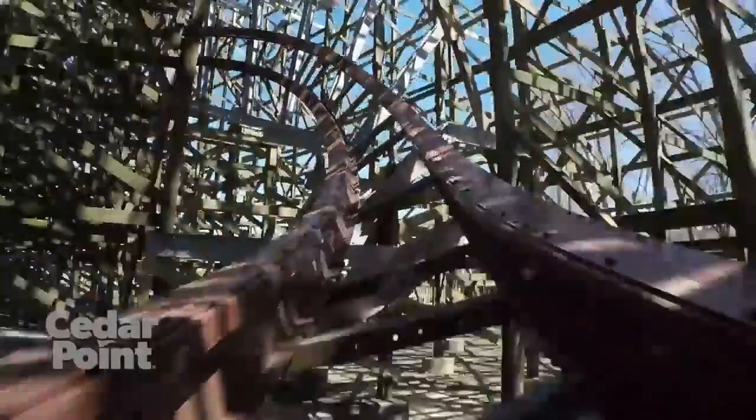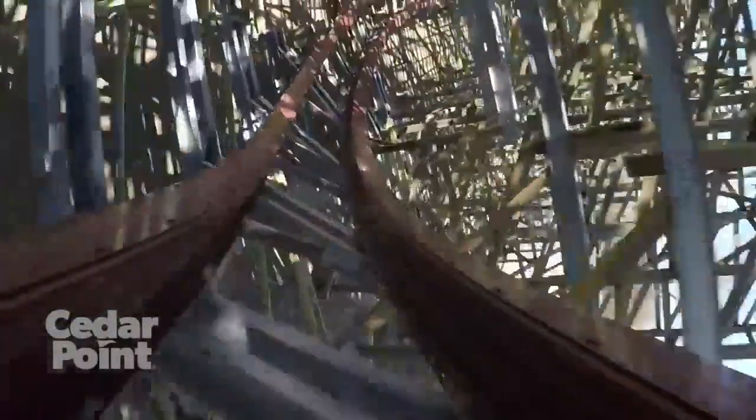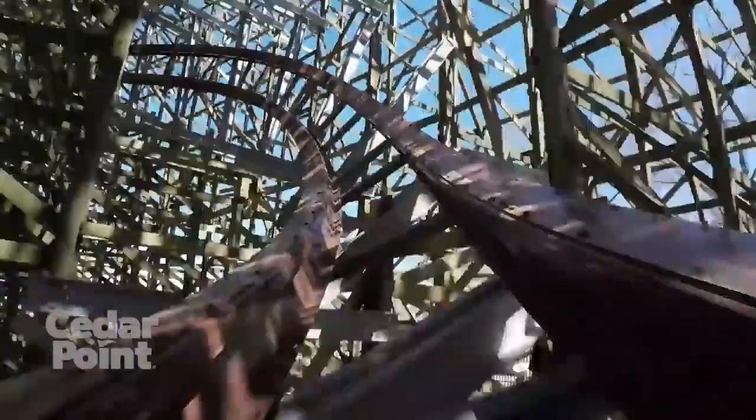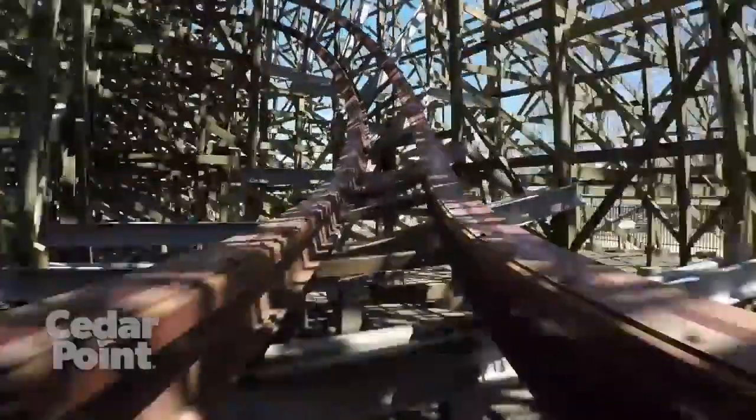Coming in at number 4, we've got an element that doesn't really seem to get talked about a lot, but I think it's deserving of a top four spot on the coaster. This is the Ejector Wave Turn. It's a very interesting ride experience. You're going up into what seems like a wave turn, but then it bows outward to give the most intense ejector on the entire ride. It's a crazy experience, and it gives what I think is the best airtime on the whole ride. It's crazy, and I love it.